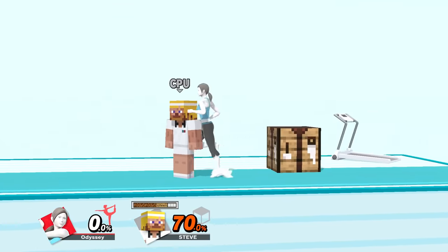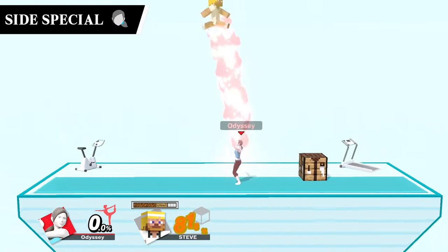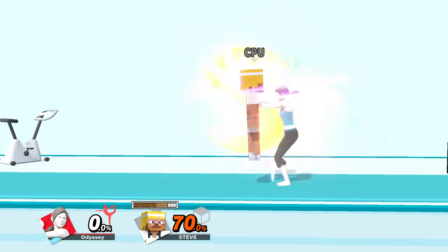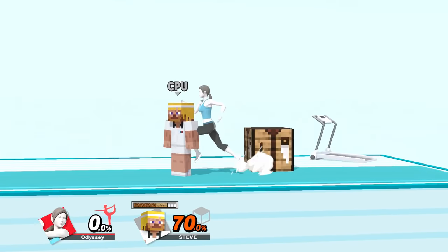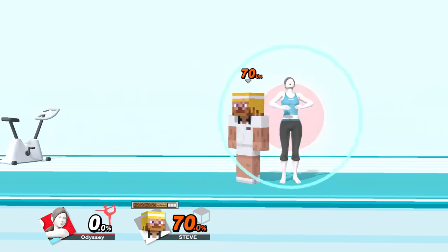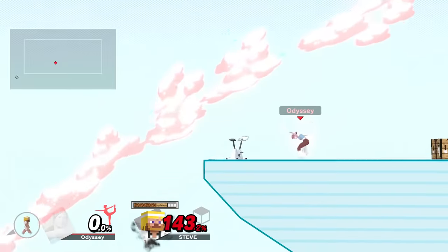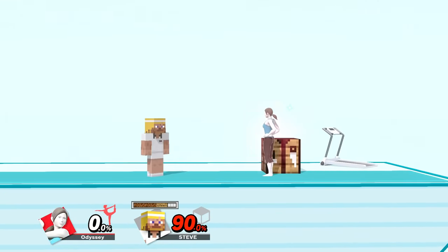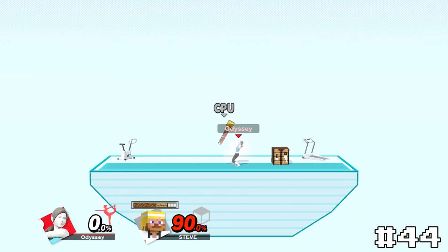Now on to one that can actually realistically happen — Wii Fit Trainer's side special Header. Her head butt is able to spike, however this is extremely difficult to hit due to the ball being in the way. However, when you do land it, especially if you have deep breathing, there's no other way to describe its knockback other than pure violence. I can't really place it much higher because of how hard it is to land that spike hitbox, but that knockback angle was just able to move it really high up to number 44.